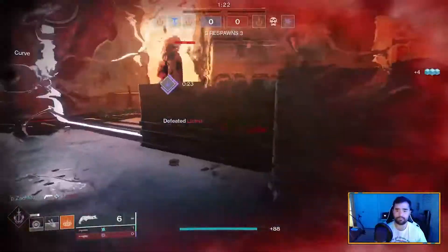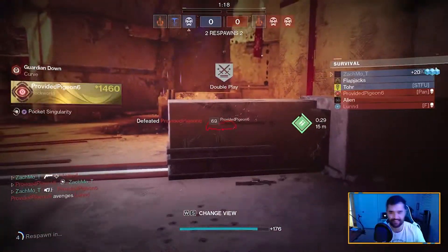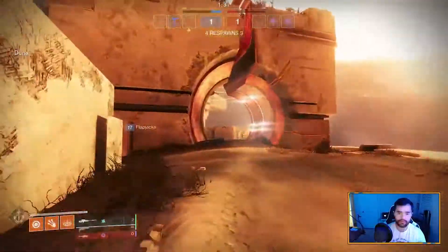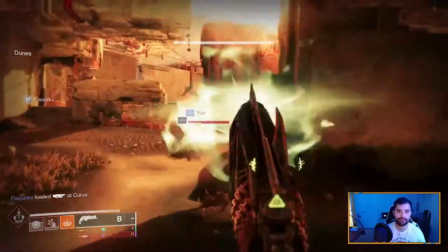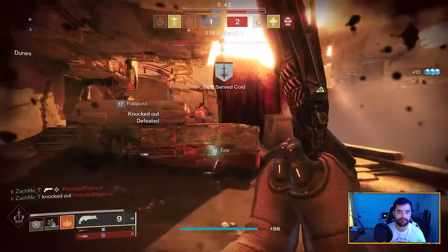Make sure you're using unexpected angles as well. I can't tell you how many times I've won encounters because I just jump on top of things and gain the high ground, giving me valuable milliseconds to line up my shot and aim. There are many thin sight lines on basically every map — you just have to look for them. Going into a private match or just exploring the maps and trying to find unique angles as you play PvP can help you find those.